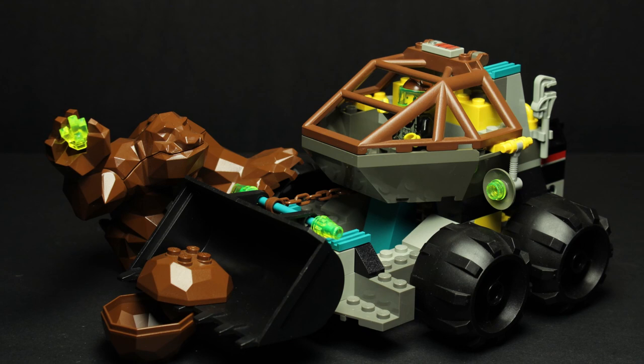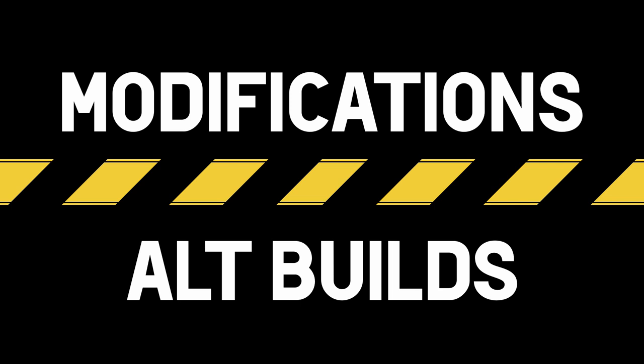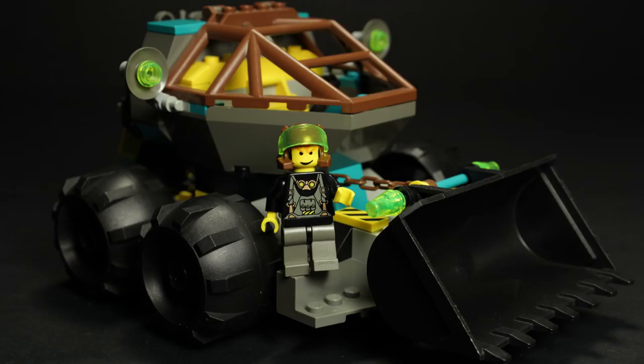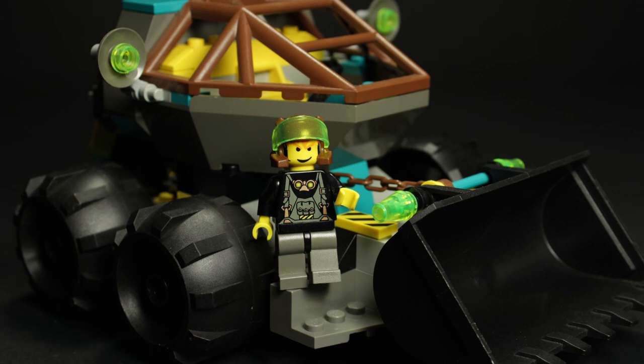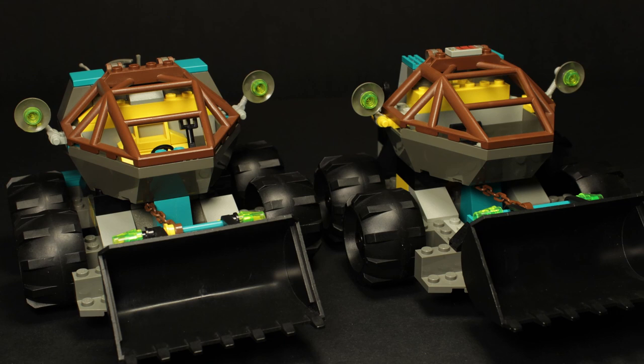Luckily, modification is LEGO's middle name. My modifications for the Loader Dozer are quite extensive compared to our previous outings, but I think they really help round out the vehicle's character. First off, I added the Chrome Crusher's wicked engine block and removed the unnecessary locking mechanism. Tail lights were also a must, as was including the Rock Raider's logo somewhere, as it was noticeably absent from the stock model. You can see from this angle I fleshed out the profile of the cab too, as well as added more detail to the interior and a lever to control the bucket. In total, I think I may have doubled the piece count with these modifications, but it puts a spotlight on how barren the original set was.